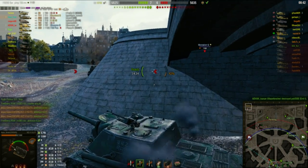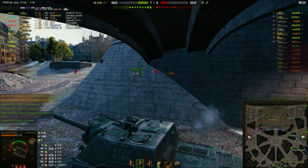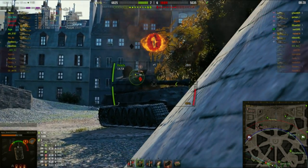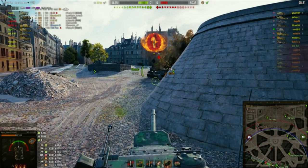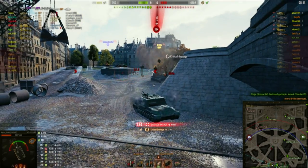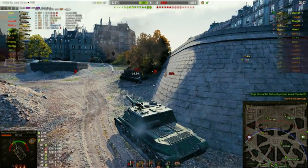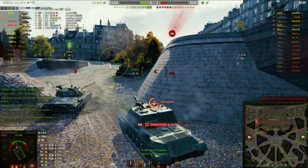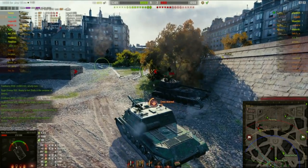He conceals himself under the bridge. The team has clawed it back to 7-6. He knows an Oho around the corner would give him a dose of HE. The Oho does hit him, but he manages to put a shell through the gap between the tracks and what remains of the armor — then gets slapped by artillery. He ends the battle with 6,300 damage dealt and nearly 2,000 blocked.